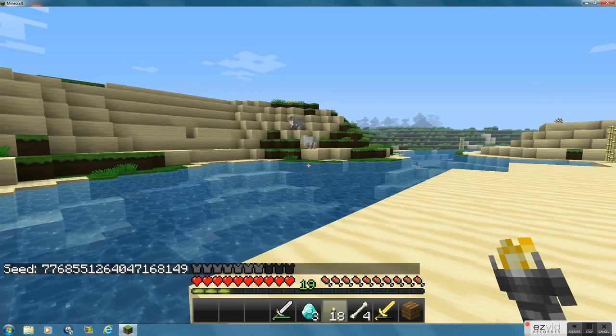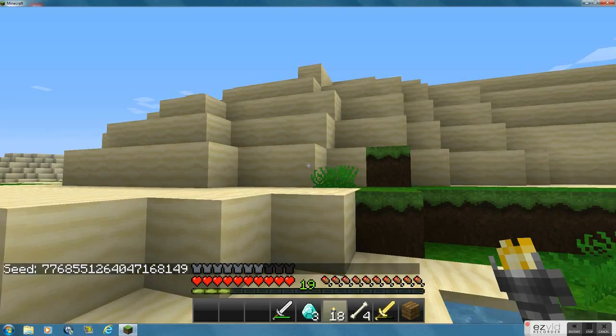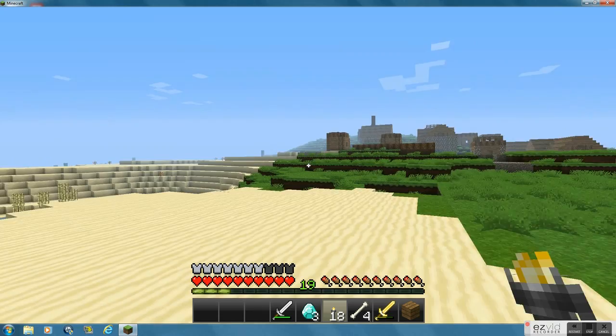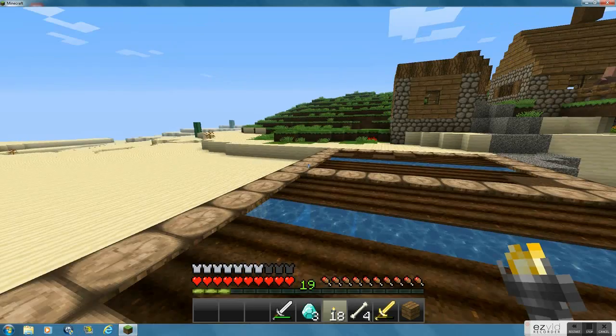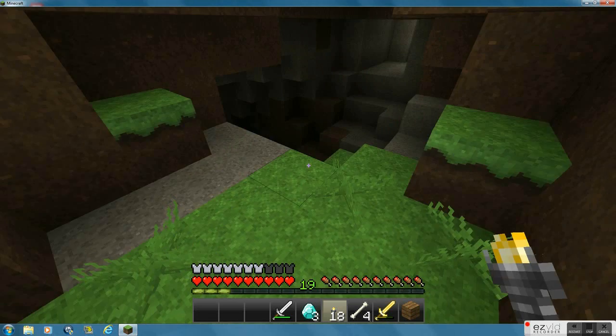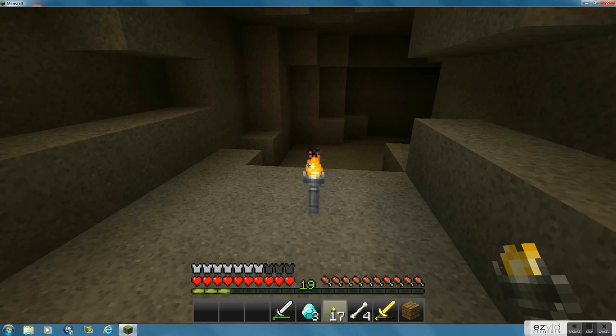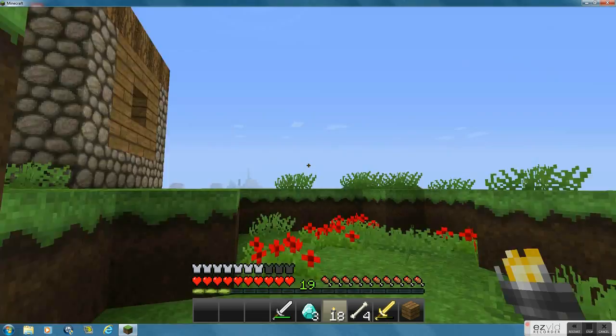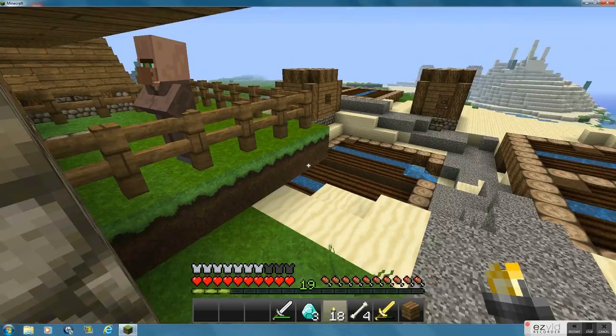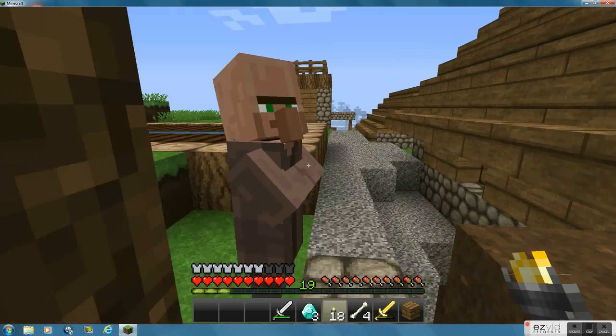That is the seed, and it's actually a really good seed. You spawn right in that village up there, and hey, free diamonds and crap. Right over here is a very large mine — goes all the way into a ravine. I haven't lit it up just because I can see fine without light, but you guys probably can't see that because it's in a video. So you basically just spawn right here.